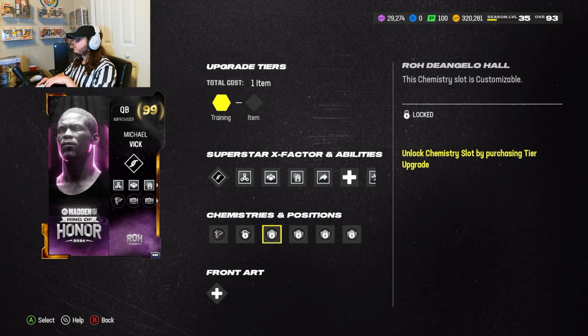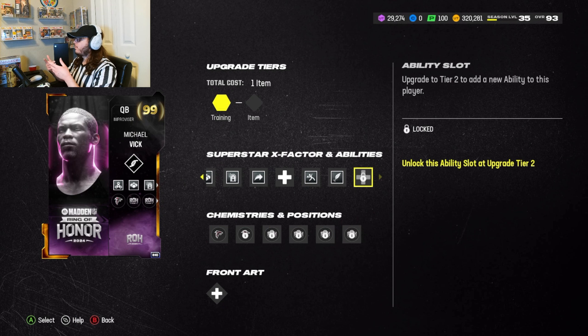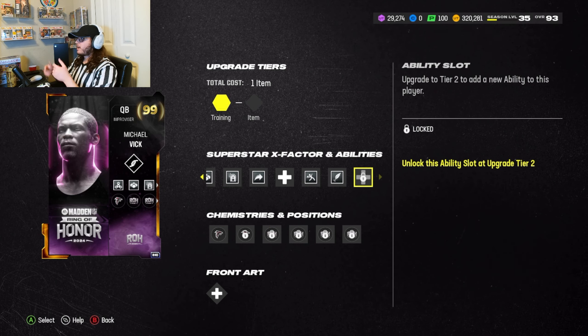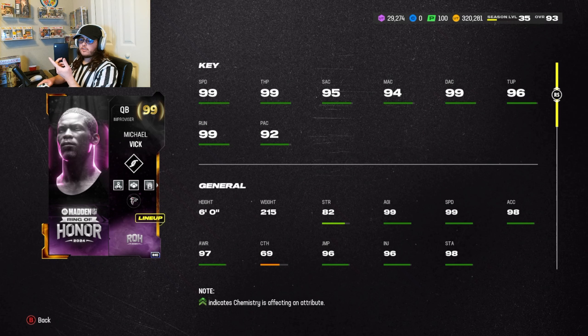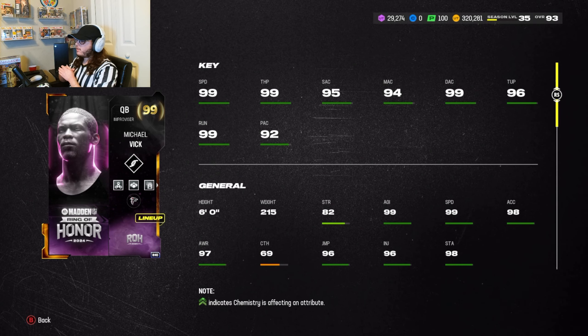I might have to build a decent team again — probably will. I definitely do not want to sell this card because he's a fun card and a really good card, no doubt the best quarterback in the game right now. And if I get that Ring of Honor chem thing, I get another ability bucket — I'm curious what else he gets there.